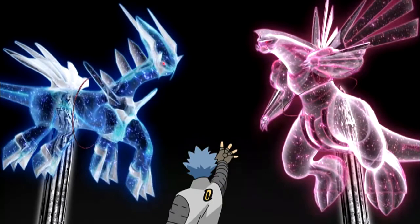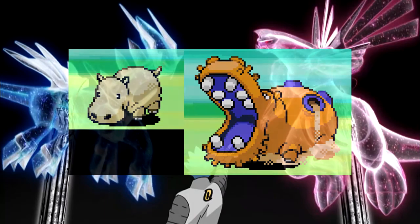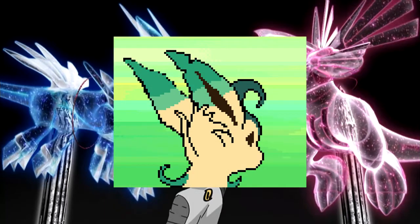Hippopotas is so cute, and this whole evolution line is badass. Hippowdon looks amazing. Hippopotas looks so derpy — I would love to have one in real life. It's not very detailed but just looks so cool. If they ever decided to take this beta and turn it into a regional variant for Hippowdon, that'd be awesome — the purple is so cool. The back sprite for Hippowdon is pretty much the final design; it just needs some shading and touch-ups.